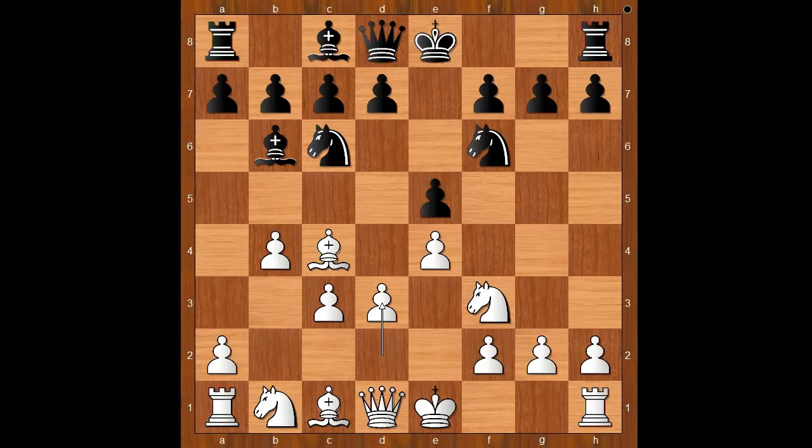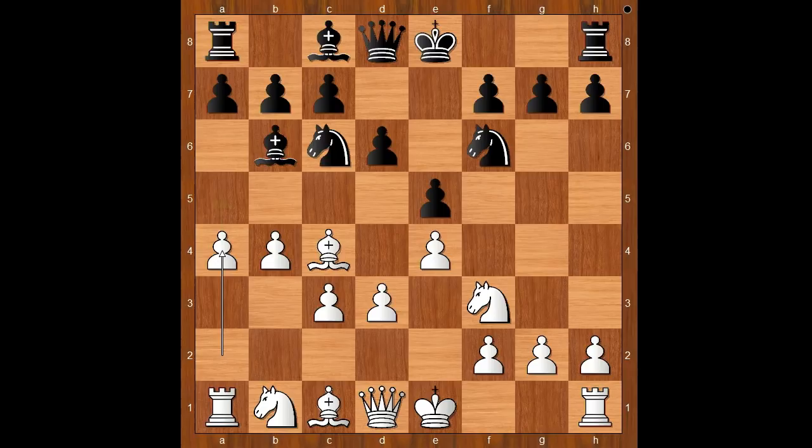The game continued: bishop to b6, d3 defending the pawn on e4, d6, a4 threatening a5. Then a5, b5, attacking the knight and gaining space on the board.